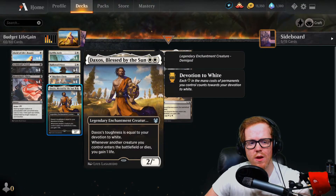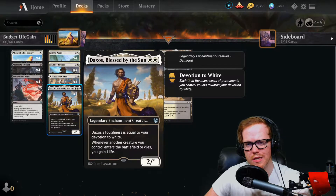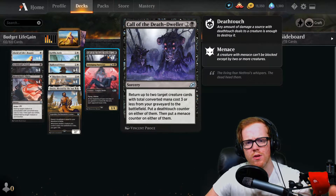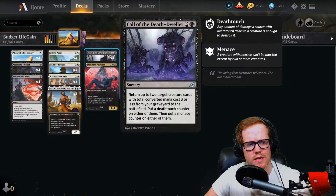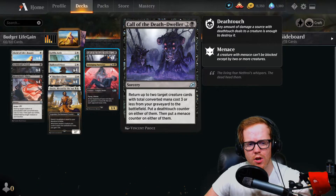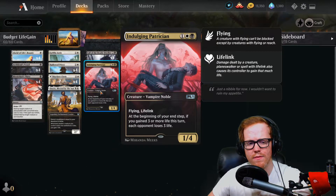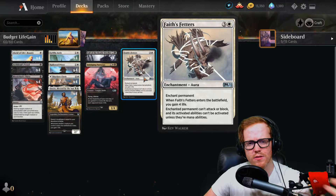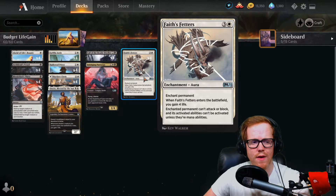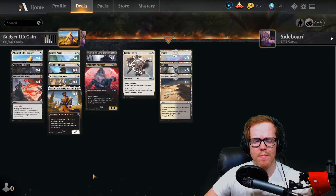We also run Griffin Aerie — if we gain three life in a given turn we get a two-two flyer. Hallowed Priest gets bigger and bigger as we gain more life. Daxos gains life whenever creatures enter or die from the battlefield and gets bigger with more devotion, making it a solid late game blocker. Call of the Death-Dweller brings back things from our graveyard like Archdain's Vessels, Hallowed Priest, and can give death touch or menace. The Indulgent Patrician — a one-four lifelink — drains our opponent three life if we gain three or more life at end step.